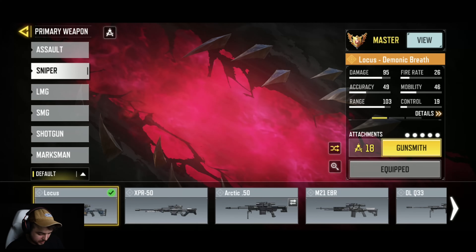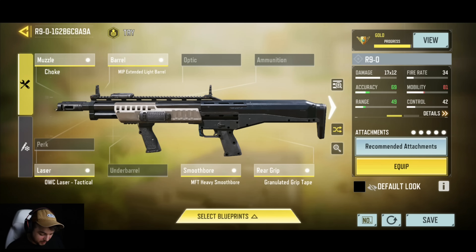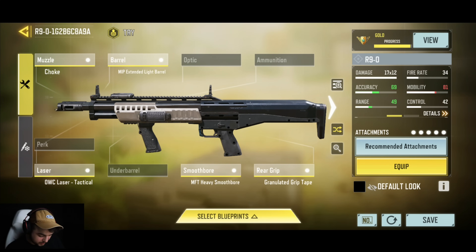Moving on to the next one — the R9-0. Vig was using the shotgun build at the Call of Duty championship event, and this is what I saw everybody pick up and use. It was the R9. This is the build. I honestly think it's good for some maps, so if you're playing a close-range map, this is your go-to.